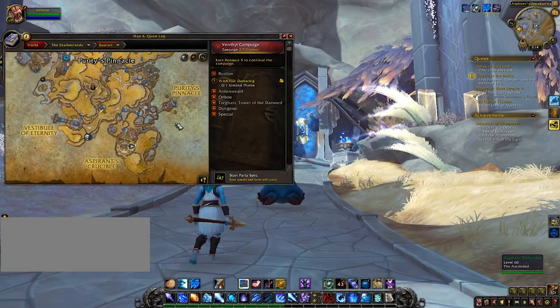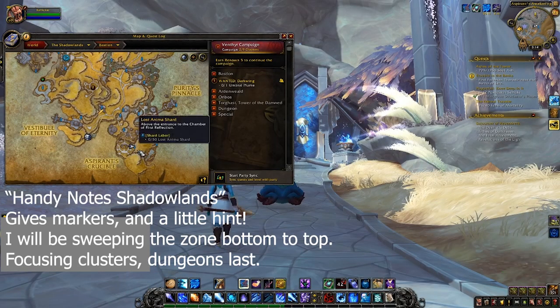Quick housekeeping: I am using an add-on called Handynotes Shadowlands that gives me little markers with a hint that tells me the approximate location of each gem. But as you'll see, some of these gems get really complicated.